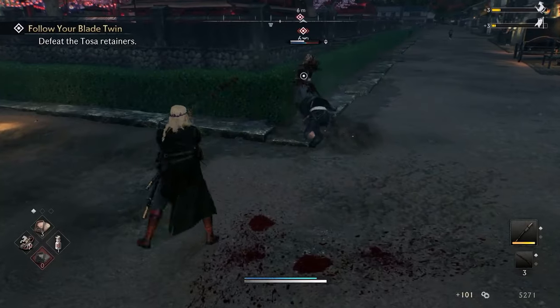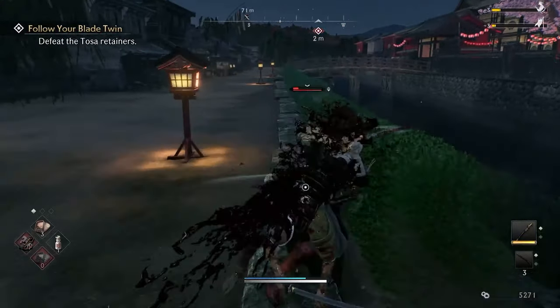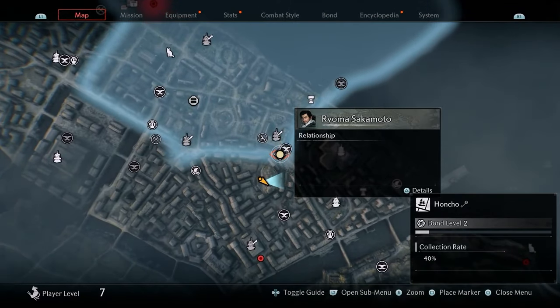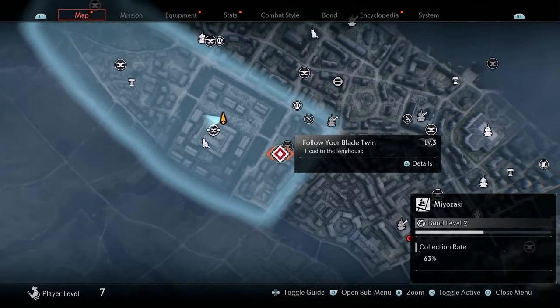You need to unlock the longhouse, and to do that you need to do the mission called Follow Your Blade Twin. When you get to Yokohama for the first time, go to Rama here on the map. The mission leads to unlocking the longhouse here on the map, so you get to it pretty soon.